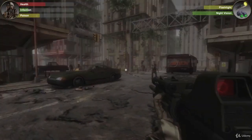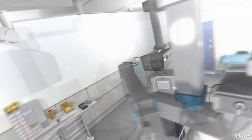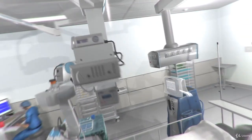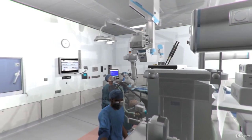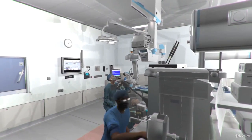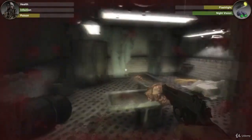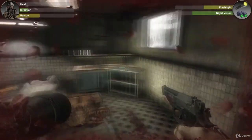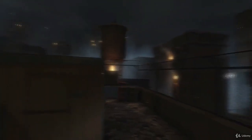Dead Earth is a first person shooter horror survival game set in a future where a company called Elan Vital Pharmaceuticals, after creating a nanobiological treatment to prolong life, is thought to be responsible for the outbreak of The Rage. The game is set many years after the initial outbreak where mankind is surviving and rebuilding in small pockets of civilization, but where most of the Earth is still left abandoned to those infected by the Rage, euphemistically referred to as the Raggies.